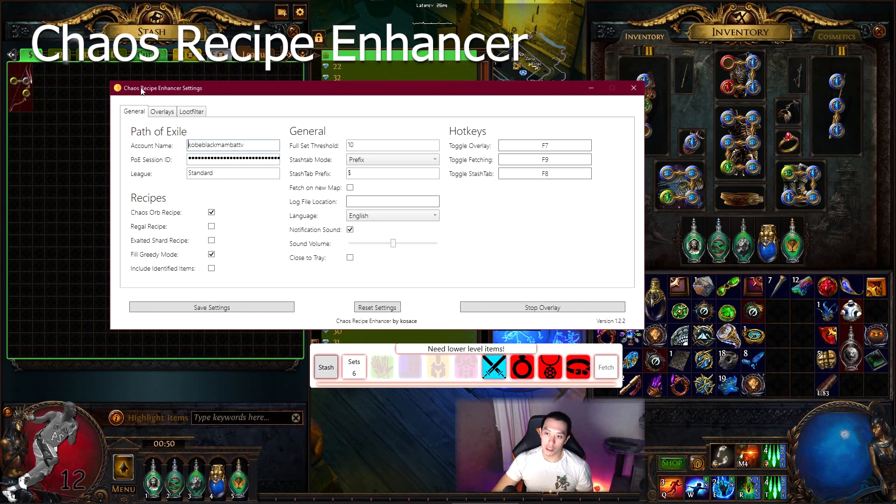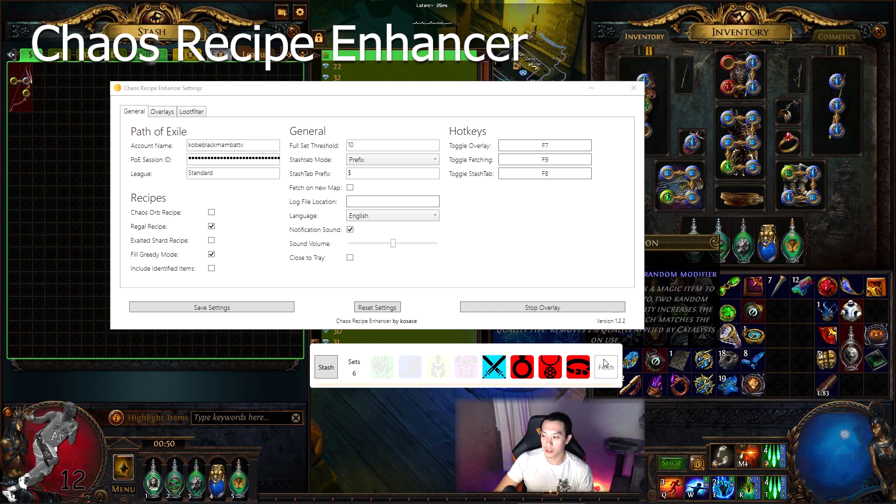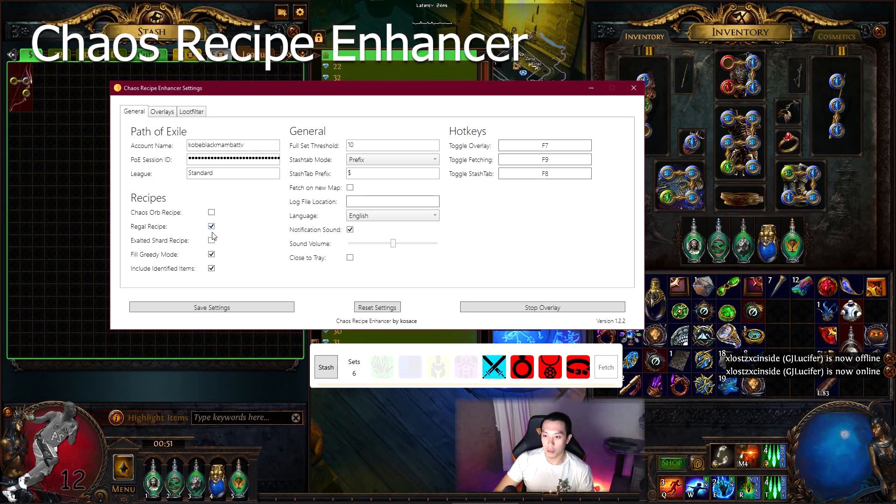For the interface setup: you type in your account name, your PoE session ID — you get that from the developer tools in your browser while logged into PoE, copy the ID, control C, control V. Type in your league and choose what type of recipe you want to do — sometimes regal recipes, sometimes chaos recipes. Here for the regal recipe I'll fetch again to see if it finds anything.